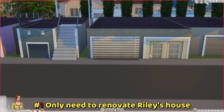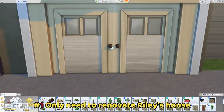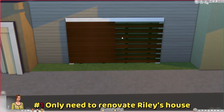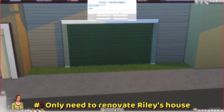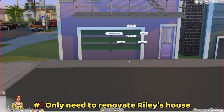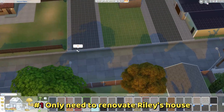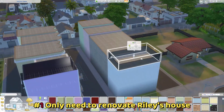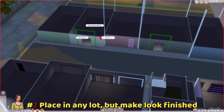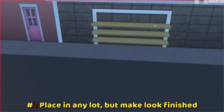Rule number one: you only need to renovate Riley's house, so no pressure. Her neighbors' houses are just facades — you can leave them empty. I tried my best to use more base game content this time, although I did use a few packs for the neighbors' doors and windows. If you download this house and some doors or windows are missing, just use any doors or windows to fill in so it doesn't look unfinished. Rule number two: you can place this build on any lot — a smaller lot or a bigger lot.